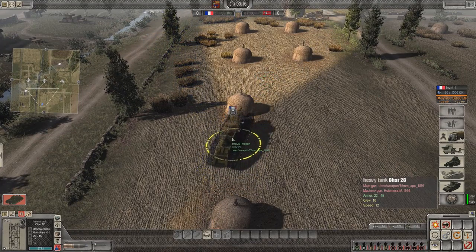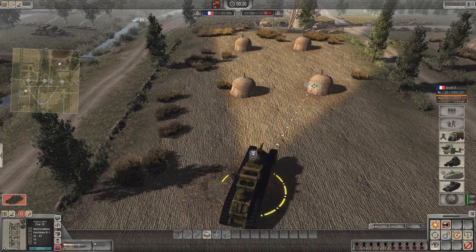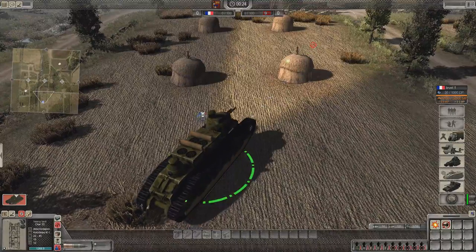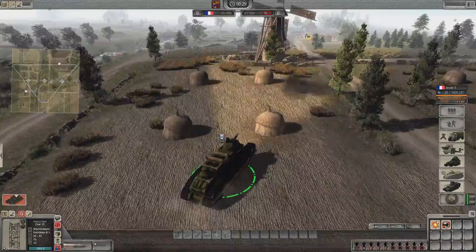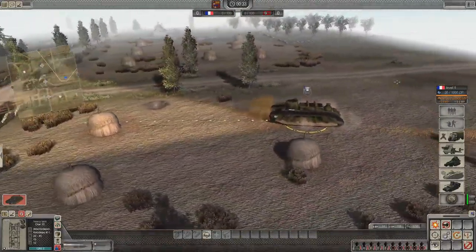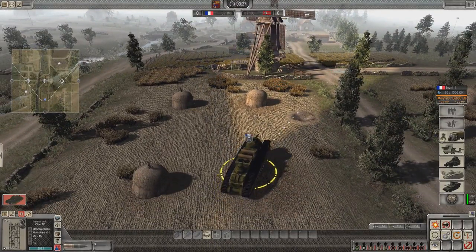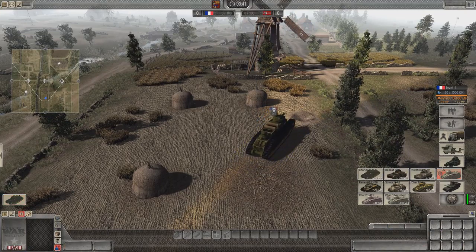I can't remember actually who made the model — I'll put it in the description, I'll definitely give credit there. So it shoots 75mm shells, it doesn't shoot over hills too well, and it's very slow. The armor's decent at 40, and it's cheap but with a high CP cost.